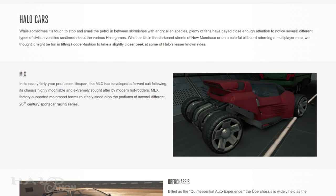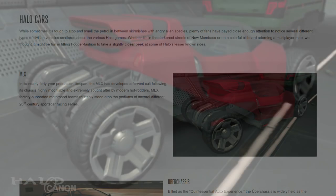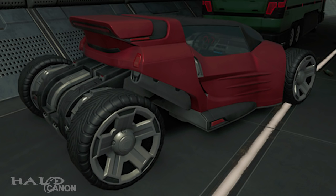The article comes to a close with what was, for me, the highlight — a look at some of the cars that have appeared in the Halo games throughout the years. Some have been known; others are images and names coming together for the first time. First up is the MLX, which first appeared in Halo 2. The MLX is a luxury sports car with a highly modifiable chassis and two independent suspension axles. The car has developed a cult following in its nearly 40-year lifespan, with factory-supported motorsports teams regularly standing atop the podiums of 26th-century racing series.